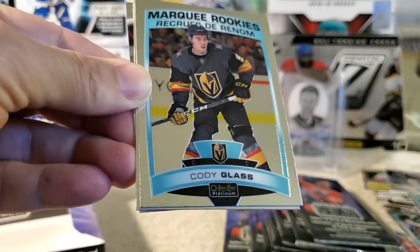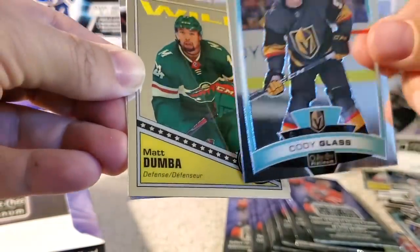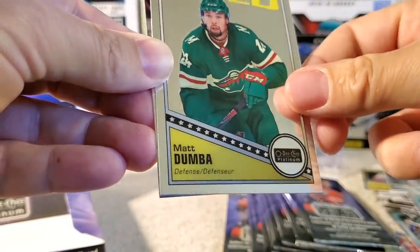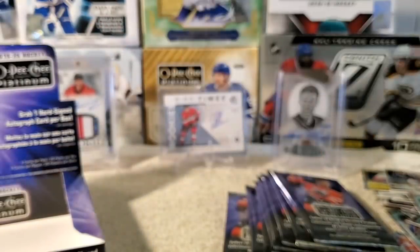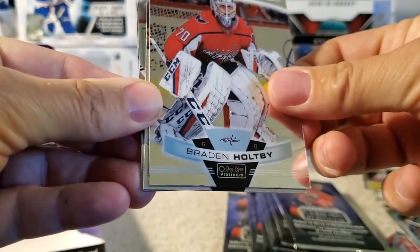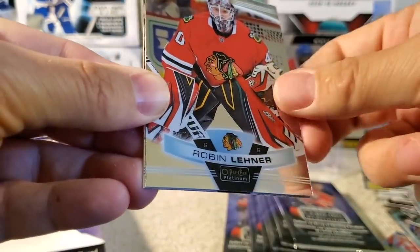Vladdy Tarasenko. Cody Glass marquee rookie — that has a blue border. They all have that. Matt Dumba retro and Derek Stepan. It's always challenging filming these shiny foily cards — try not to get that unwanted face reveal. We've got a Brayden Holtby, Zidane O'Chara rainbow, Robin Lehner, and Mats Zuccarello.